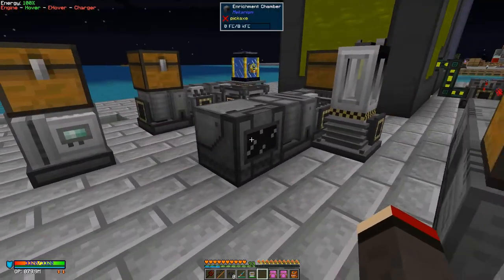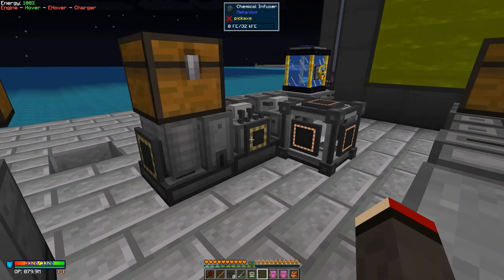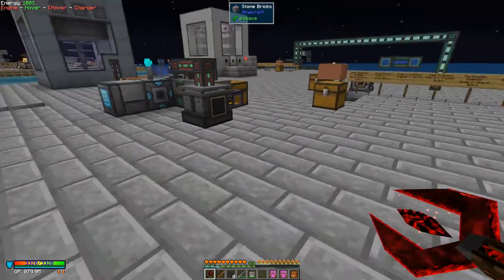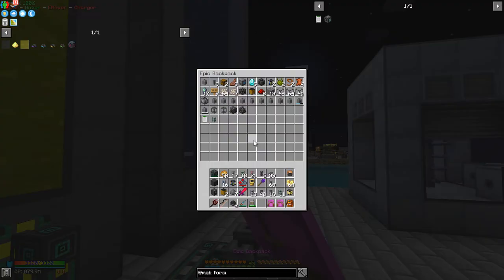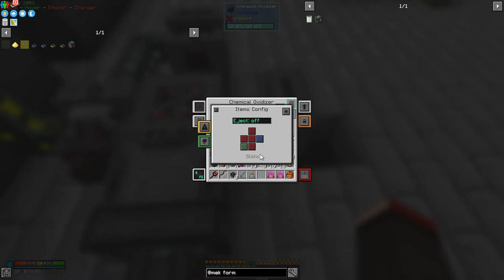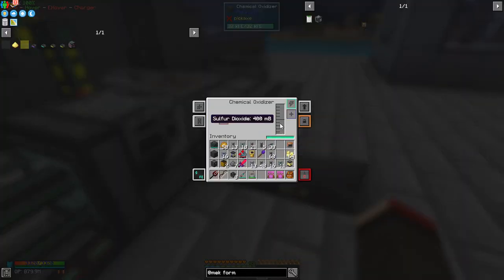Now we need to carry on and produce sulfuric acid. The chain is: chemical oxidizer plus chemical infuser — the infuser takes the oxygen produced by the water electrolytic separator. Let me place these machines. The first is the chemical oxidizer — putting it down here. It's already processing, and it will eject sulfur dioxide on the right-hand side, which is a gas.